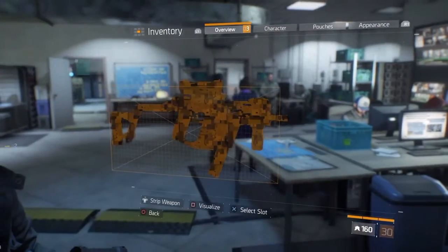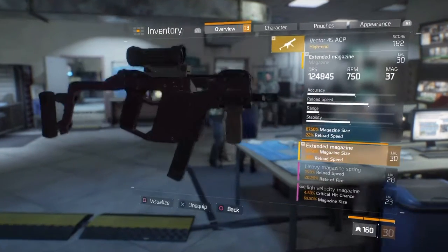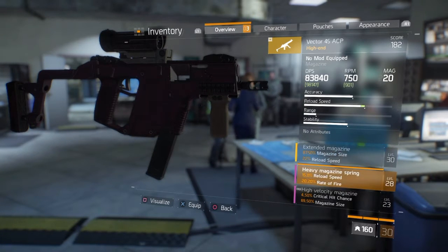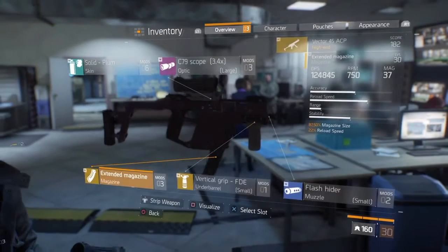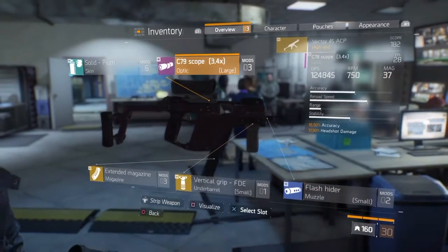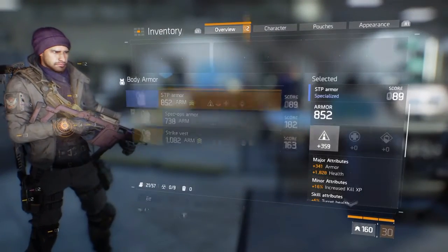The extended magazine blueprint is huge - it gives a massive increase in DPS. As you can see, if I remove the extended magazine my DPS drops dramatically. It almost increases by 50k DPS straight away for my Vector. I highly recommend getting the magazine size blueprint.